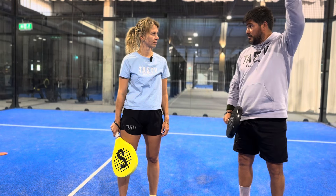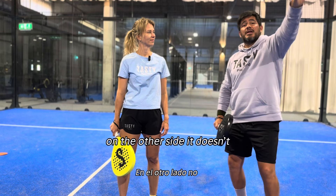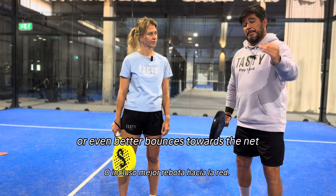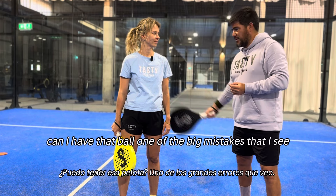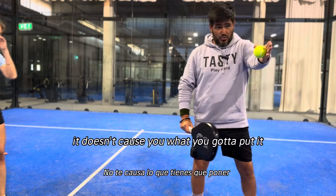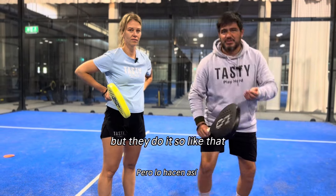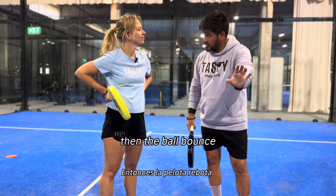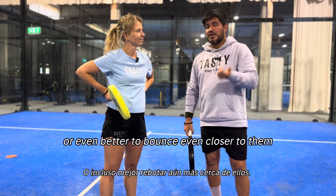Remember: the drop shot needs to go up. The key for a good drop shot is that when it bounces on the other side, it doesn't bounce towards the player — instead it bounces and stays, or even better, bounces towards the net, away from the player. One of the big mistakes I see is people try to place it close to the net but hit it so flat that it doesn't even reach the net. You have to go up so the ball bounces and hopefully has enough backspin to stay there, or even bounce back closer to the net.